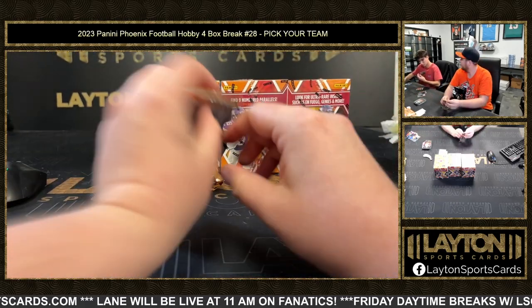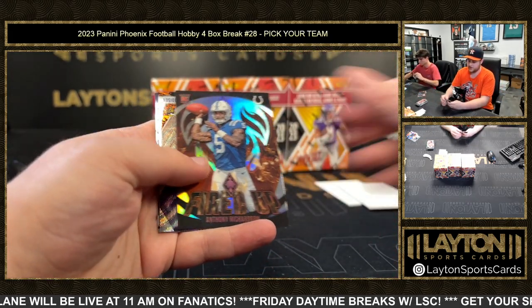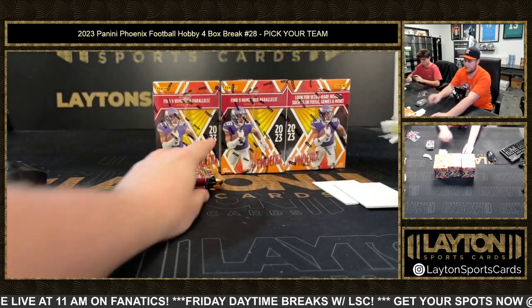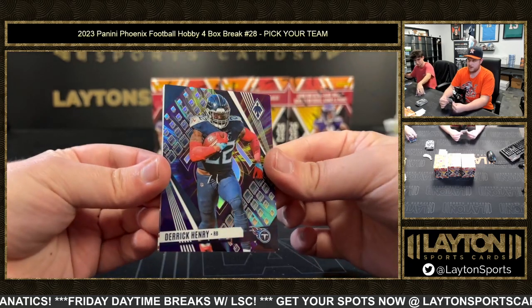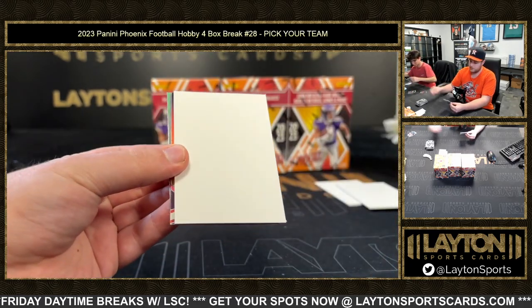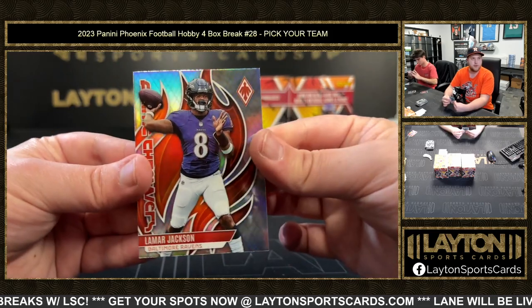And Justin Herbert. Josh Downs. Anthony Richardson fired up. Jordan Addison to 175. And Russ — let him cook. Let Russ cook. Color Burst — Derrick Henry. Playing with fire. Justin Jefferson to 175. And Lamar, silver Flamethrowers.